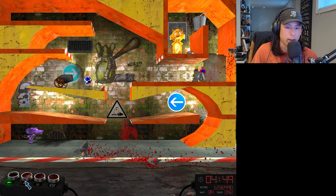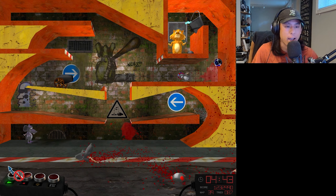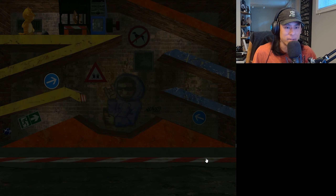If the RNG is on our side — it is not. Now? Yes, we got it! Perfect. I feel like we're not doing the intended solutions for any of these, but we're finding a faster solution than the intended one. So I don't mind. I don't know what the archer's special ability was in that map, but okay.